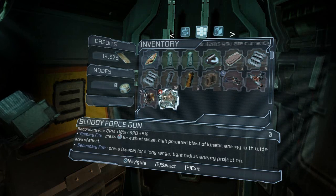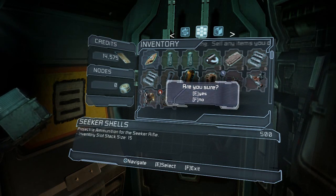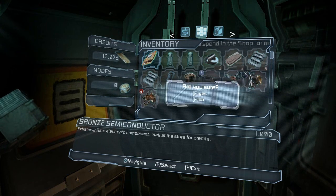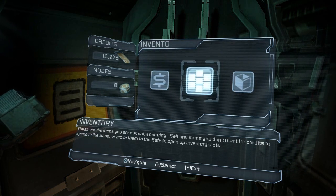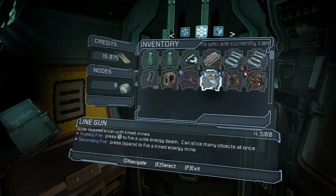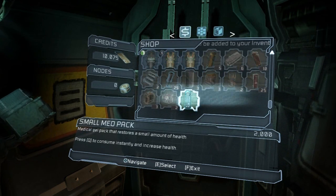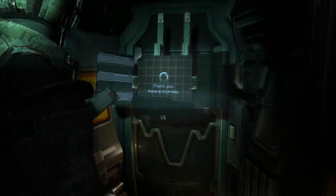How much space do I have in my inventory? We don't need that cause we don't even have a seeker thingy. We can sell that. Did I get the force gun? Yeah, I did get the force gun. Then we'll get some more med packs.